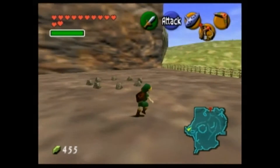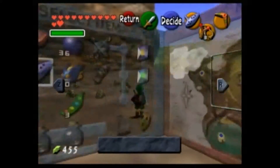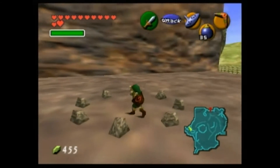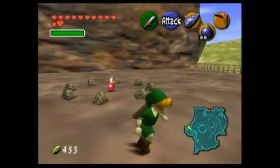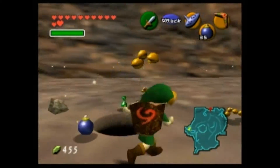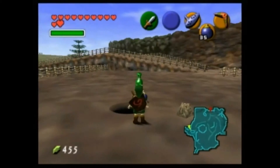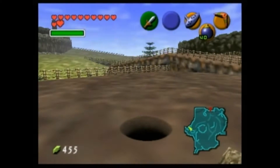Hey guys, my name is Gemselex and welcome back to more Let's Play Legend of Zelda Ocarina of Time. Now here we are as Young Link near Gerudo Valley. I unfortunately missed a Skulltula token over here, so let's go ahead and grab that. Just going to use your bombs to blow that up. We'll go ahead and get some Deku Seeds because I need some.